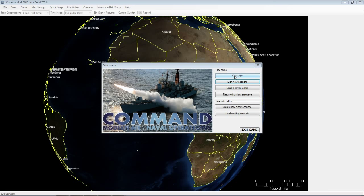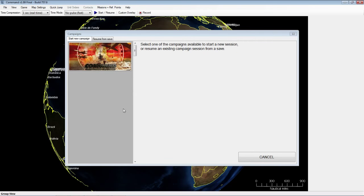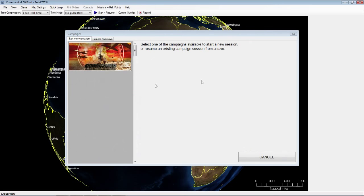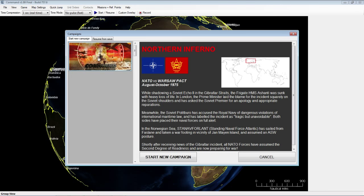So that's enough chattering over the menu screen. Let's jump into the game. The first big new option is the campaign, which is specifically for Northern Inferno — it introduces campaign ability for the command series. You can see it's a conflict that takes place between August and October of 1975, NATO vs. Warsaw Pact.